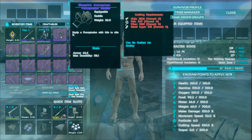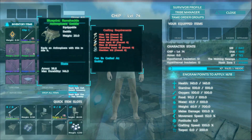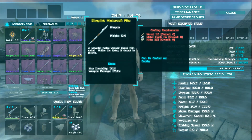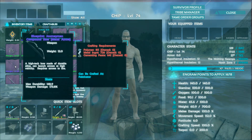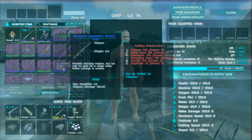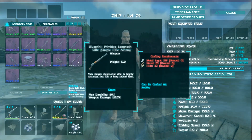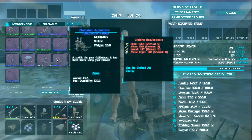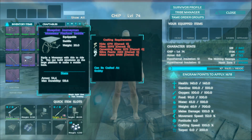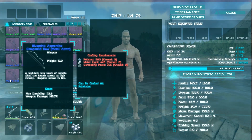Here's what I got: a Journeyman Procoptodon Saddle with 64 armor, a Journeyman Arthropluera Saddle, a Ramshackle Gallimimus, a Ramshackle Arthropluera, a Primitive Carno Saddle, a Journeyman Assault Rifle, a Mastercraft Pike with 173 damage, a Journeyman combo with 173 damage, an Apprentice Pike, a Ramshackle Pike, a Primitive Electric Prod, a Fabricated Ramshackle Sniper Rifle, a Primitive Longneck Rifle, a Primitive Gallimimus Saddle, a Primitive Mosasaur Saddle, a Journeyman Mosasaur Platform Saddle with 54.4 armor, a Primitive Rocket Launcher with 128 damage, and an Apprentice Crossbow at 148.7.